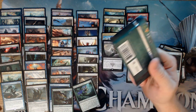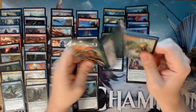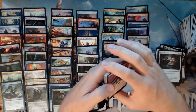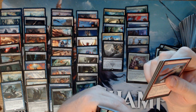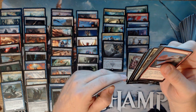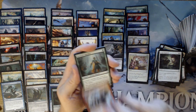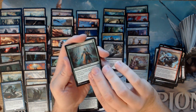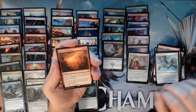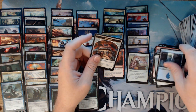Last pack. I'd love to get a Foil Rare here — very disappointing if we don't. It would be one of the only times, maybe the second time ever, that I've gotten no Foil Rare in a box since Foils became a thing. No Foil in this pack — so we have a box with no Foil Rare. We have a Makeshift Munitions, a Commended Speaker, Imperial Aerosaur, and our last Rare: Star of Extinction. So we have a fourth Mythic, and it's got some value — sitting at $5 right now.